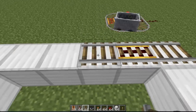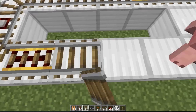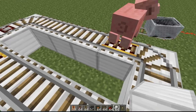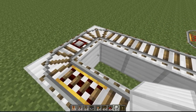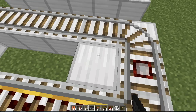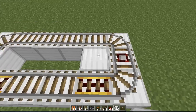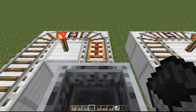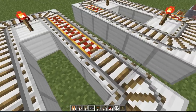Same setup — you just want to make the power rails and the detector rails. And we have a pig in the way, great. So you just want to put your redstone torches where your powered rails are so they can get powered. Then of course don't forget to put your minecarts there.